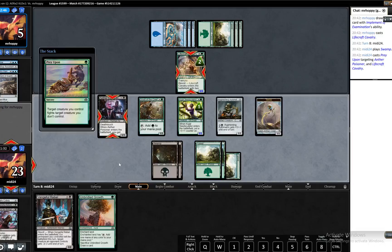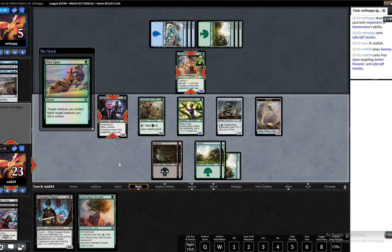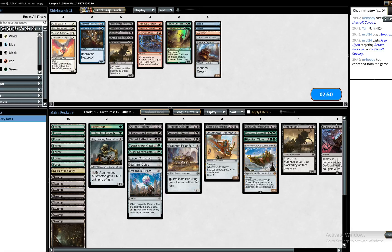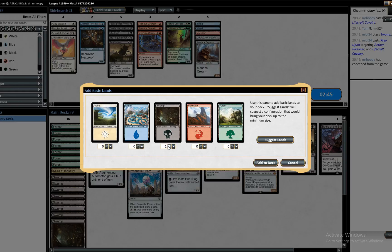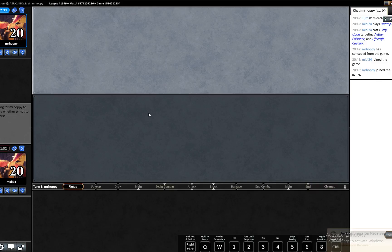This should be lethal. Yeah. Well, that was quick. We will do the same as we did last time, adding a Forest. I'm pretty sure adding the Forest is right here, although it's close. The opponent was struggling there — was always going to be struggling with a mull down to five. Such is life.